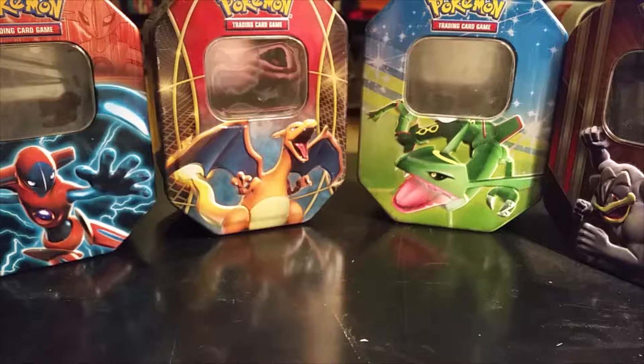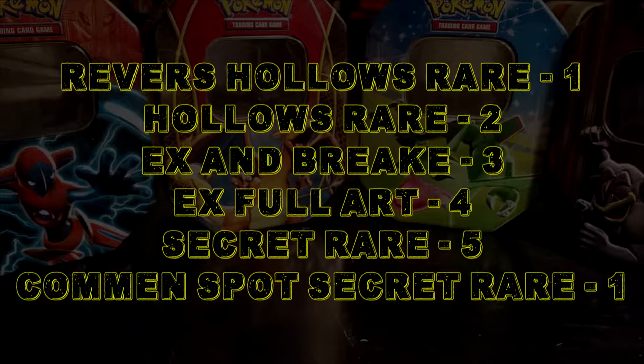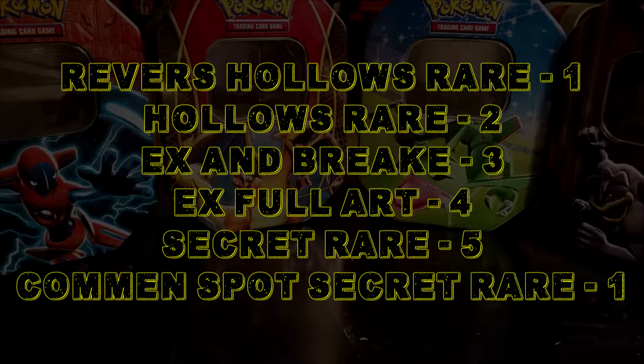Since there are break cards in this set as well, break cards and EX cards will be the same rarity. So: reverse holo rares are one point, holo rares are two points, regular EX cards and break cards are three points, EX full art cards are four points, and secret rare cards are five points. There are actually three or four secret rares in the uncommon spot this time, so we will see.